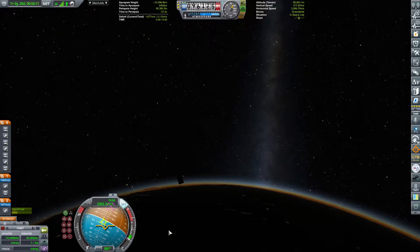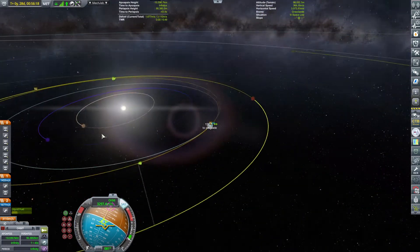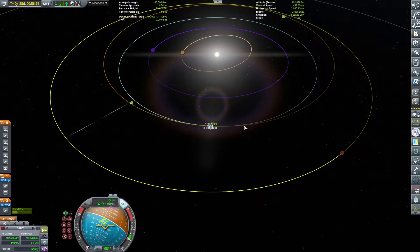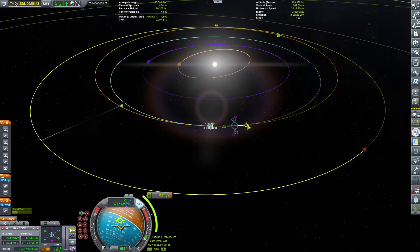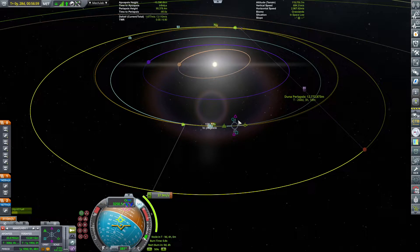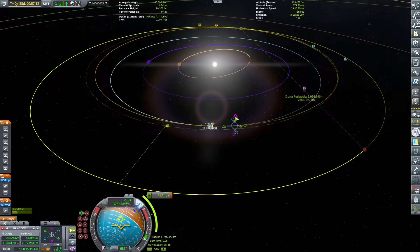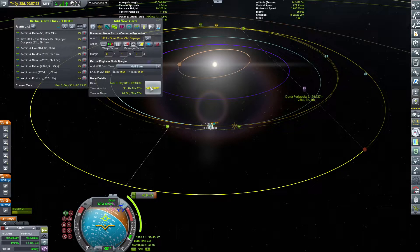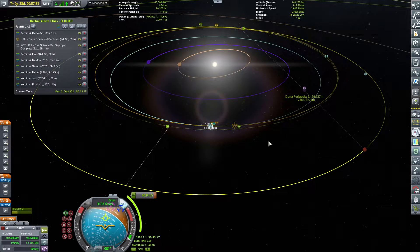Since I was launching two craft, rather than alternating between them, I have just cut the pieces together where I'm actually performing the correction burn as well, so that you can have a little bit of continuity. There's the Duna periapsis — once again correcting the fiddlage and the pass. So putting a Duna periapsis. Perfect. And then we shall be executing that maneuver burn.